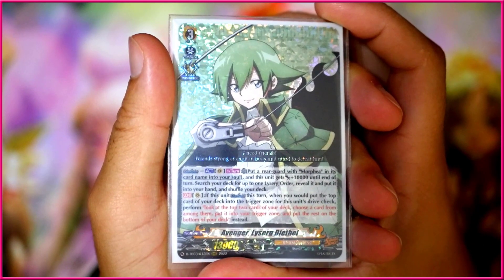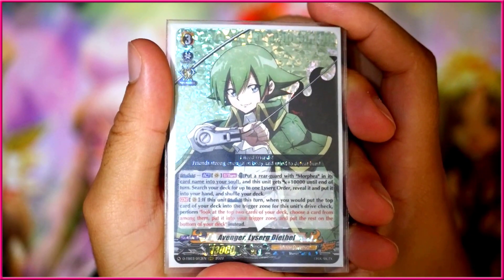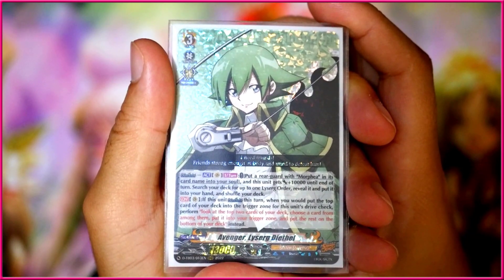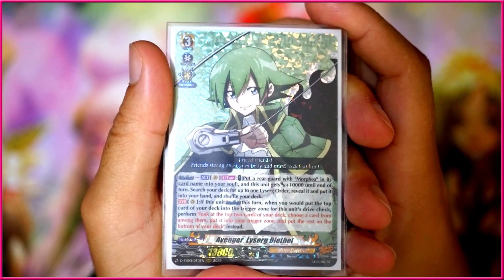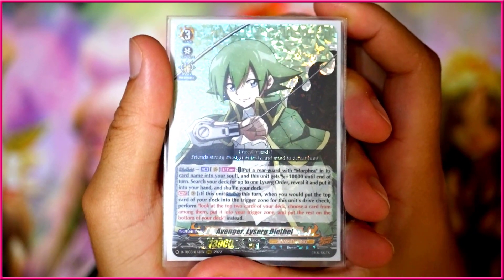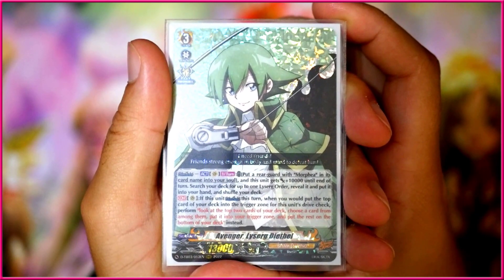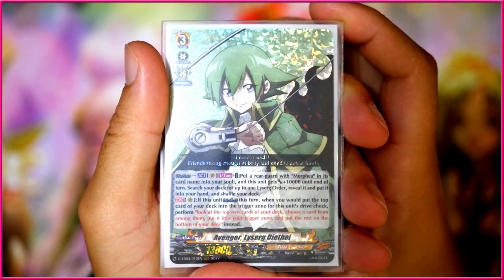We have here the Grade 3 Avenger Le Surge D'Anthol. This is one of the decks from the Shaman King Collapse set and it has a rather interesting playstyle. It kind of focuses mainly on manipulating the top cards of your deck and making sure you check triggers. It's kind of like Hex Orb, and it has an order that gives you power when you check a trigger. The strength of this deck is getting fat columns swinging in, checking crits, and sweeping for game.